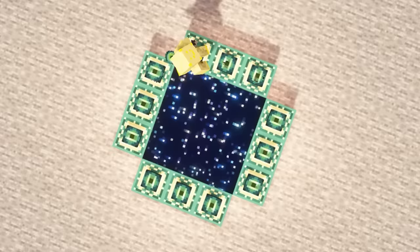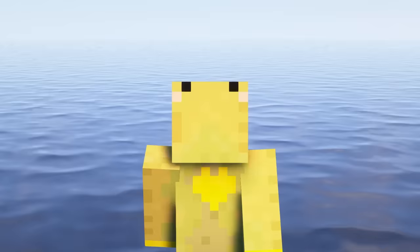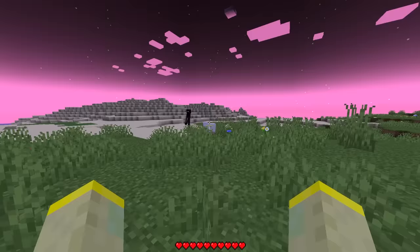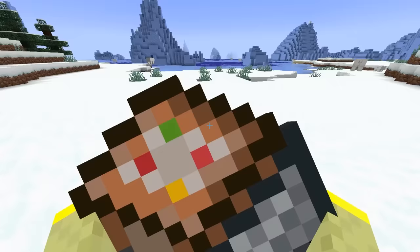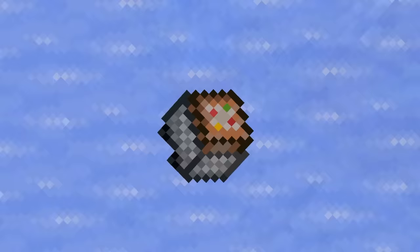In April of 2022, the rarest Minecraft item was discovered — an item so rare it puts all the previous ones to shame. You have to load up this exact snapshot and look for Endermen. In this Minecraft version, Endermen spawn with random blocks and items in their hands, and the rarest of all these items is the command block minecart. The chance of this particular item spawning is about 0.0001%. Good luck!